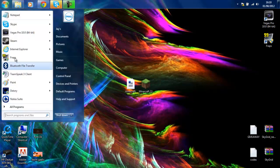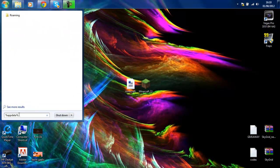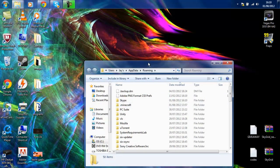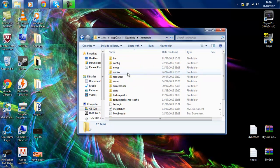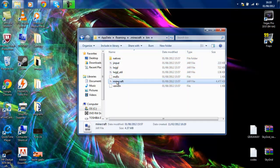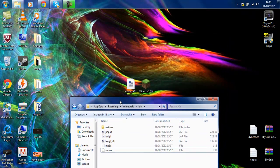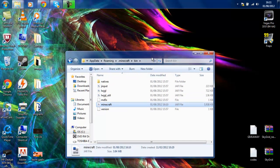Now head over to Start and in the search bar you are going to want to type %appdata% and click Enter. That will open up this folder and you are going to want to find .minecraft. Inside there you will find bin, and inside that there will be a bunch of jar files. You are going to want to delete minecraft — just click delete, yes.